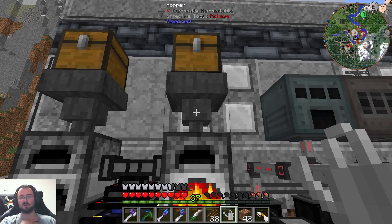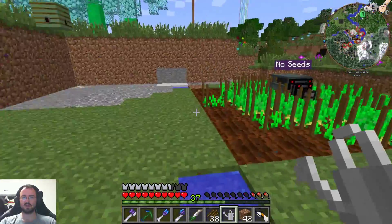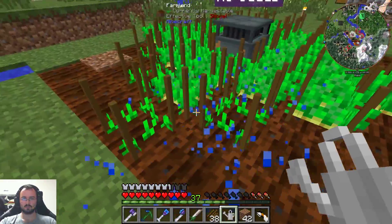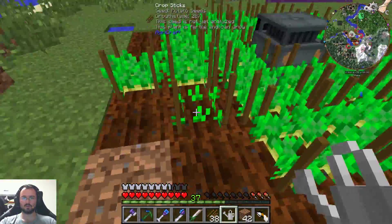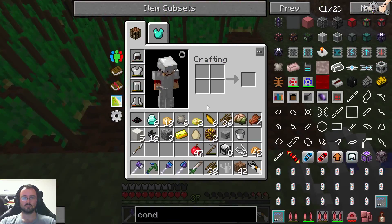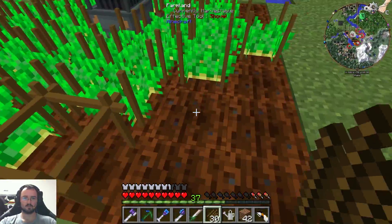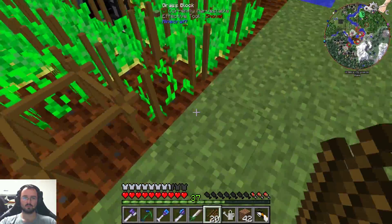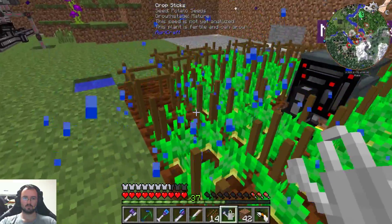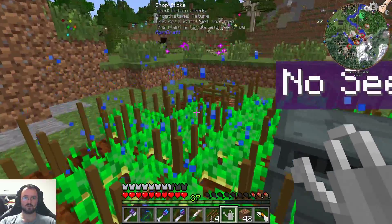If we can do multiple furnaces out of one chest it's perfect, and we can do that because we have transfer nodes. I need to rethink my setup here a little bit. We get the coal into this one, but I need to change out this ender chest. I need to bake the potatoes in these two, get coal into them, and make another step with furnaces here and here. I will remove this sterling engine and move this one out so I can put the hopper in here. I need the hopper from up here to get the potatoes in — I will do a second step up here. I have to think it through, but let's finish this first.